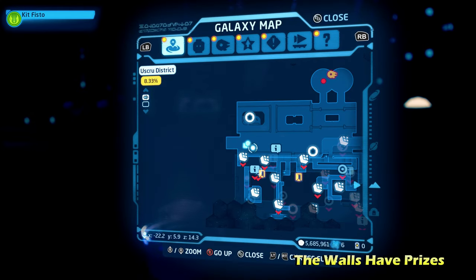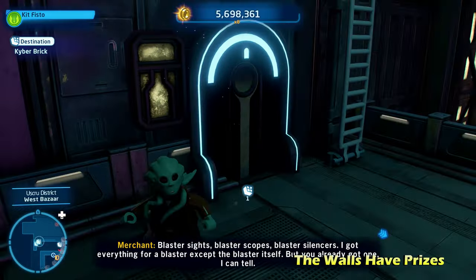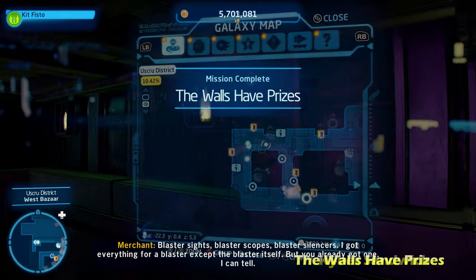Next up, we're going to do the puzzle for The Walls Have Prizes. This is going to be just nearby the puzzle we just did. All you have to do is fall down here very carefully next to this ladder onto this ledge, and underneath is going to be the kyber brick for The Walls Have Prizes.